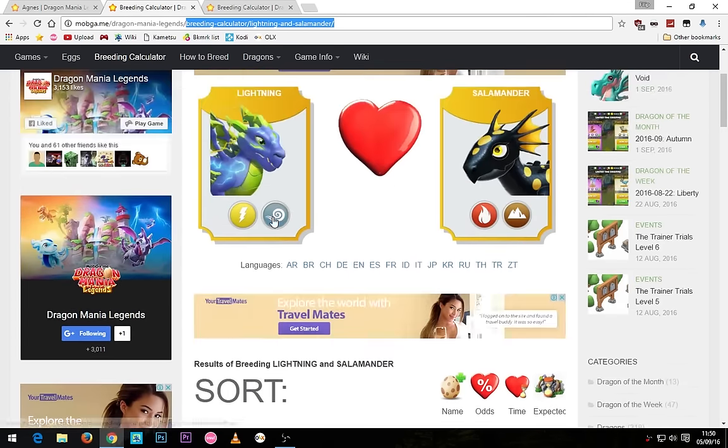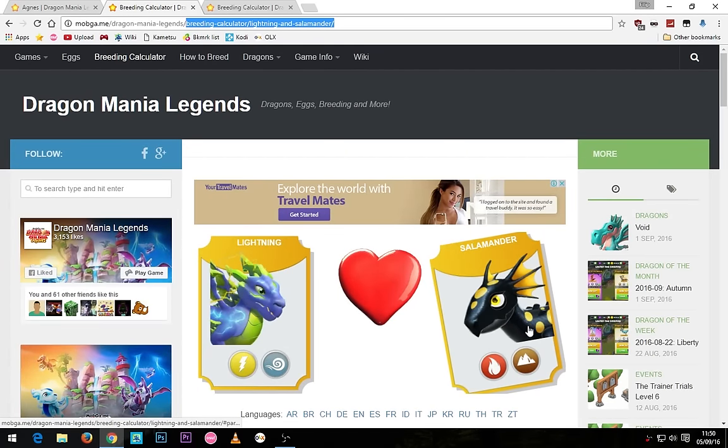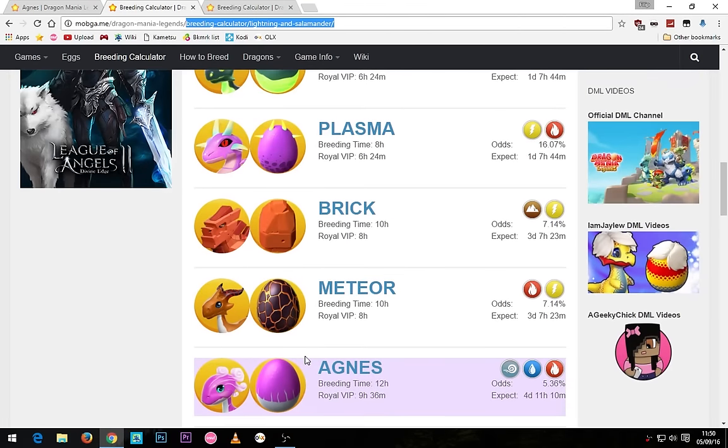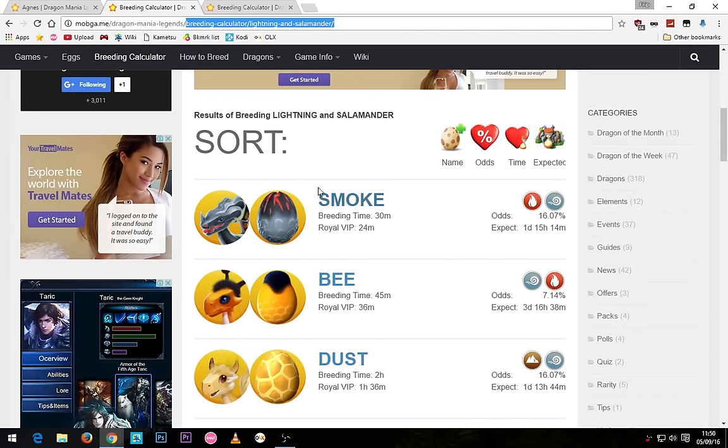Without further ado, the combination of the lightning and the salamander dragon gives you 10 possible outcomes including the Agnes dragon. The first dragon you could get is the smoke dragon with a 30 minute breeding timer or 24 minutes for VIP.